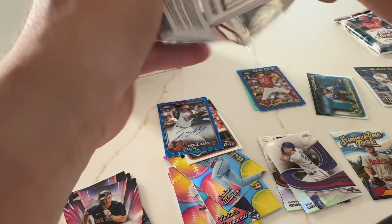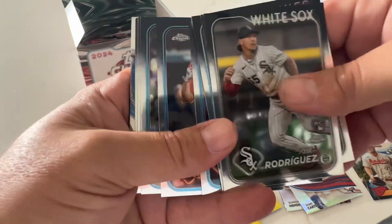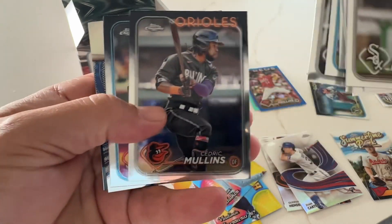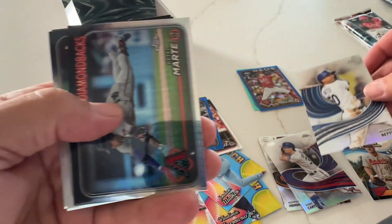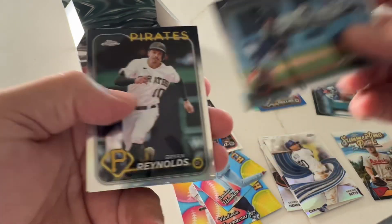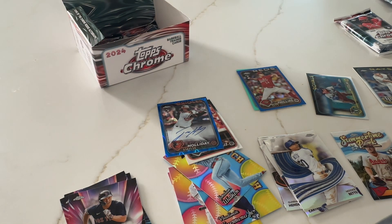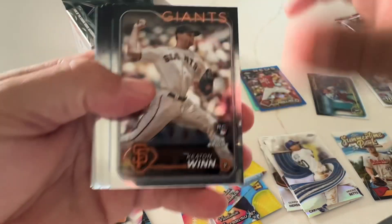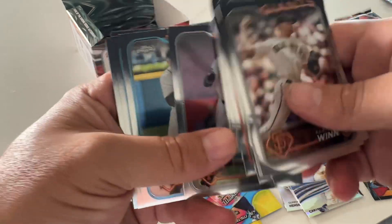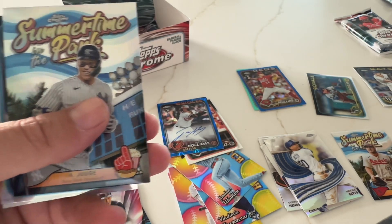Jackson Holiday auto — it's a nice auto too. Rodriguez, White, Murphy, Albies, Milky with the strokes — you have two. Arte, Reynolds. Five right. I opened two hobbies and the second one I didn't do so well, so I was a little disappointed. But this one definitely made up for it.